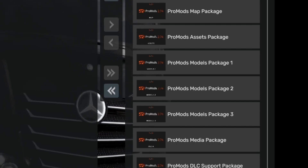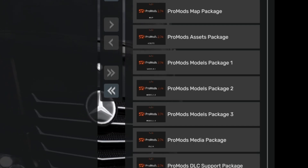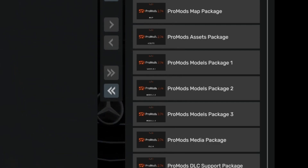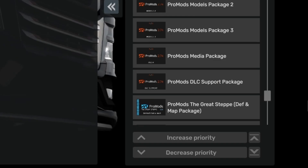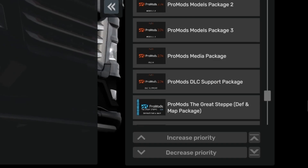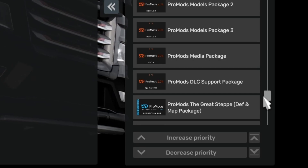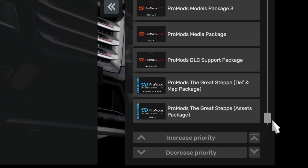We have the ProMods definition package, ProMods map, assets package, models package 1, 2, and then 3, followed by the media package and finally the DLC support package. Under that we have the Great Steppe definition and map package, and finally in this list we have the ProMods Great Steppe assets package.